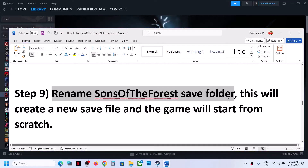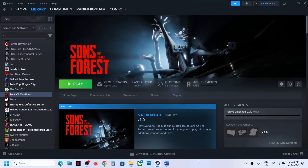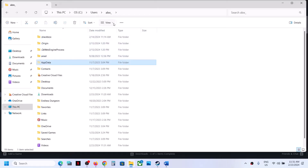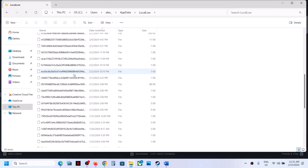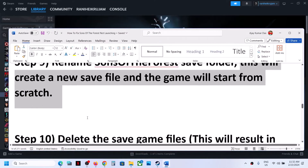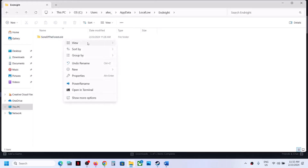The next step is to rename the save folder. Note: renaming the save game folder will create a new save file and the game will start from scratch. Open File Explorer, go to This PC, open the C drive, open the Users folder, open your username folder, then open the AppData folder. If you don't see AppData, click View, select Show, and enable Hidden Items. Open AppData, open LocalLow, and you will see an 'Endnight' folder — open it. Right-click the Sons of the Forest folder and rename it to something like 'SonsOfTheForest.old.' Launch the game and check. If it still doesn't work, you can delete the save game files, but you will lose all game progress.